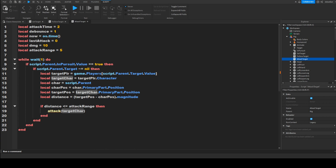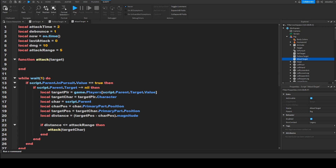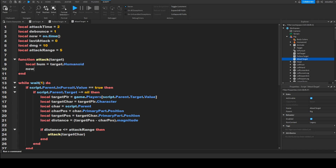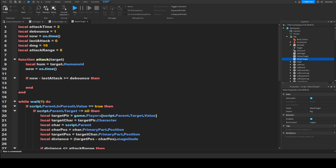As you can see, 'attack' is underlined in red because it's a function we will define. Before the while loop, define: function attack(target) — passing in targetChar so the function knows what to target. Inside: local hum equals target.Humanoid, then now equals os.time() to update the timestamp. If we want an attack animation, it would go here.